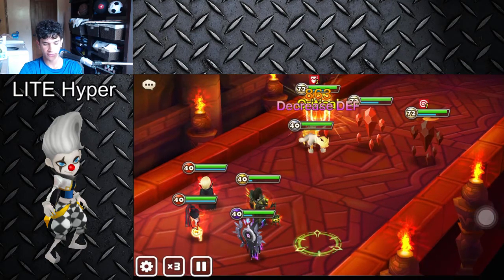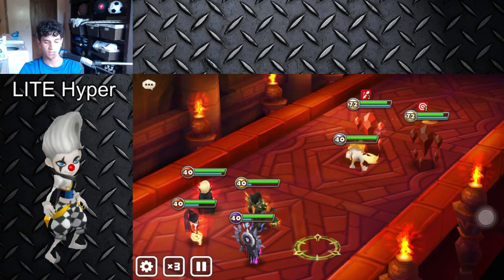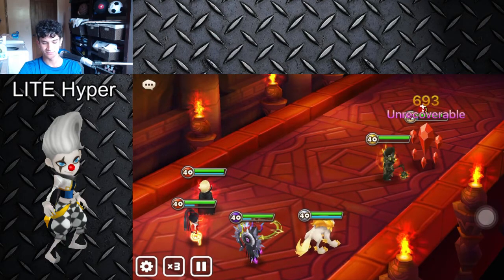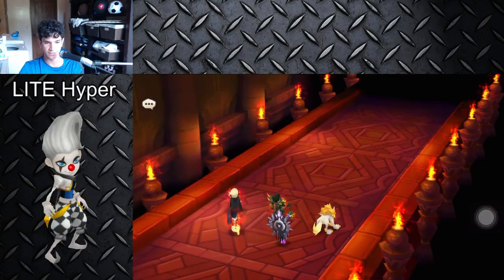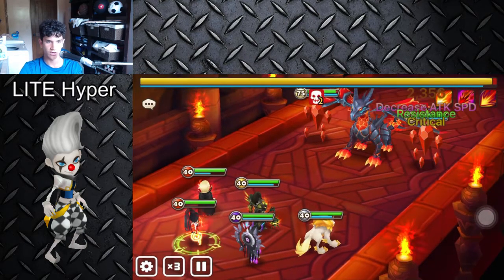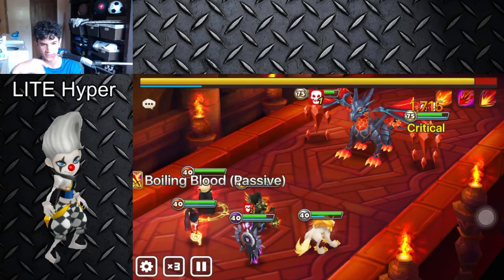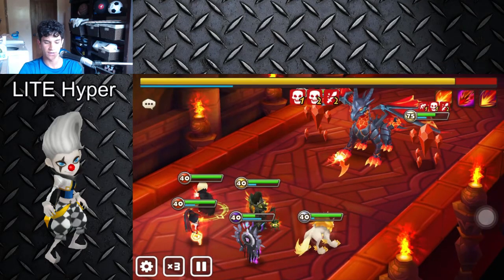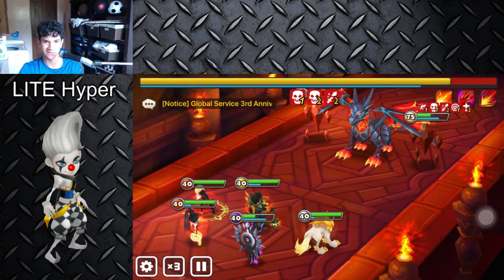Verdahill the Fire Vampire is unfortunately very hard to replace. For those who don't have him, you could try Bernard or any attack bar buffer would maybe work, because what Verd does is every time he crits he gives each one of your teammates 20% more attack bar. I have mine at 100 crit rate, so basically every time he crits he gives all my teammates 20%. He attacks two times on the first skill so that's 40% attack bar.